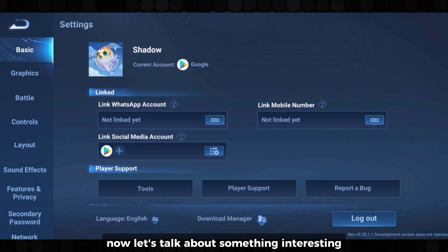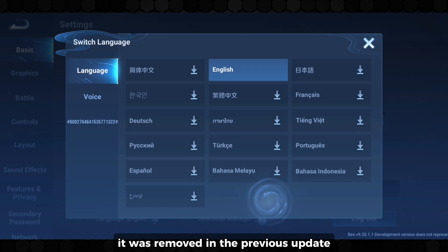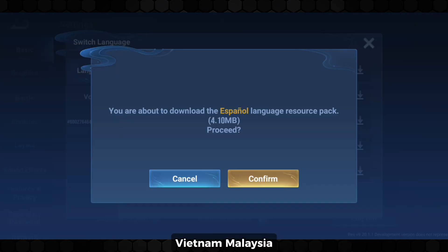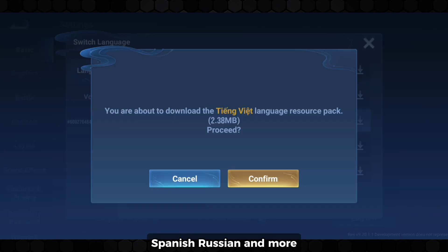Now let's talk about something interesting. They added lots of new languages in the game — it was removed in the previous update, but now it's back. They added new improved languages for Indonesia, Vietnam, Malaysia, Thailand, Arabic, Spanish, Russian and more.